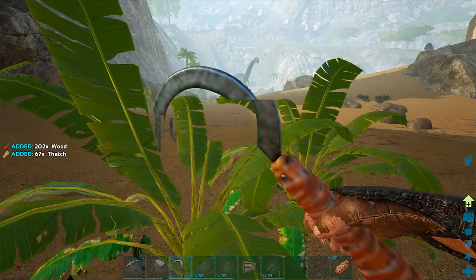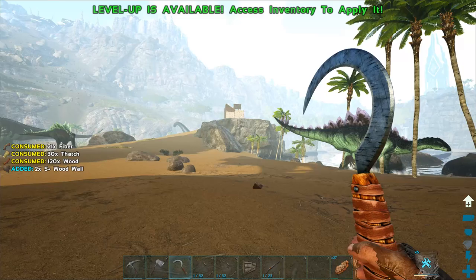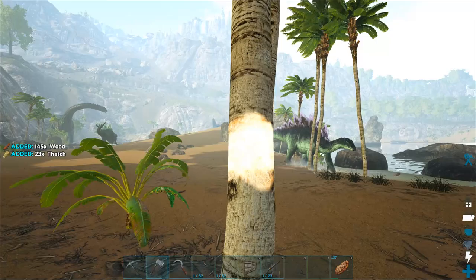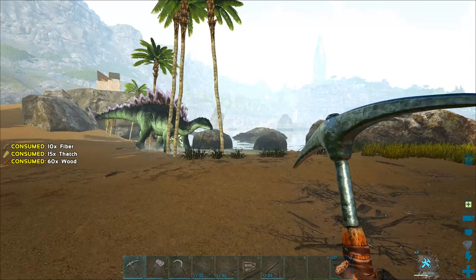I want to make as many wood walls as possible right now so we can finish off the base — you can see we've got a floating wall at the moment. I should probably increase melee damage as well. We need ceilings too actually — three is not really enough, it's a good start but not quite enough. Let's get some more wood.